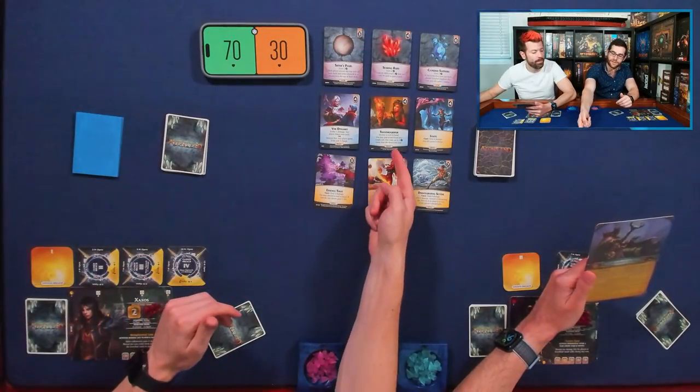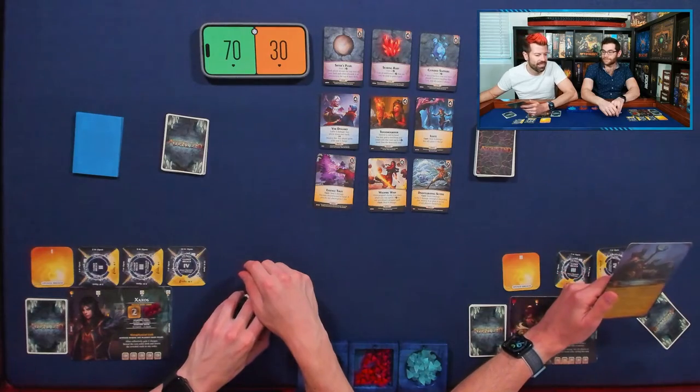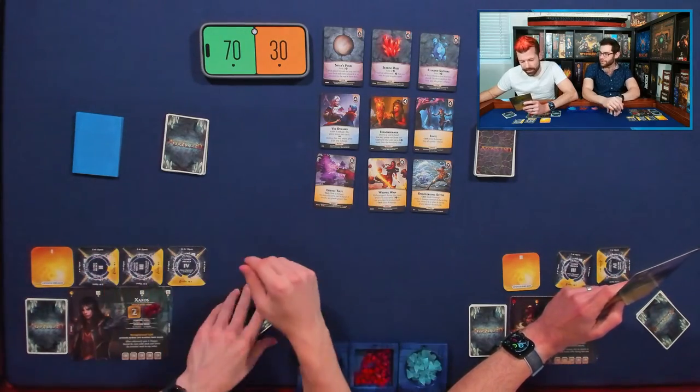But note the Transmogrifier — it destroys a card and gives you a card costing up to three more, so it can turn crystals into Sifter's Pearls, or threes into sixes, fours into sevens. I'm getting a Transmogrifier right away.